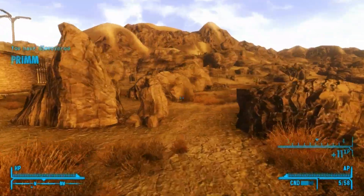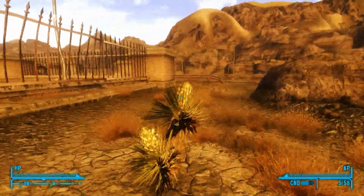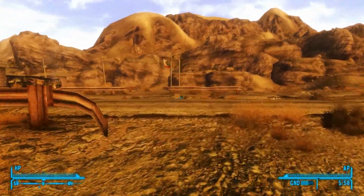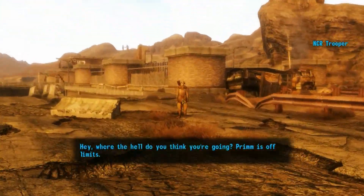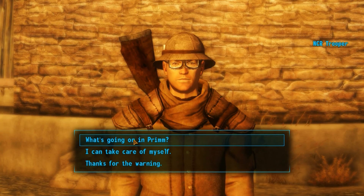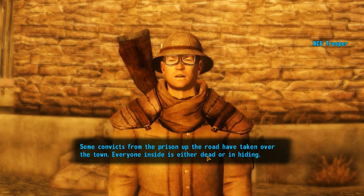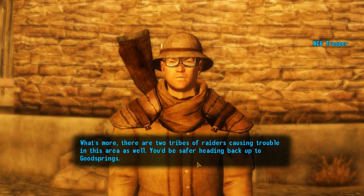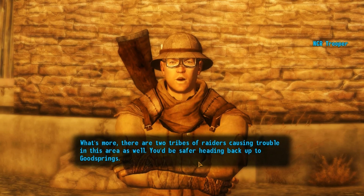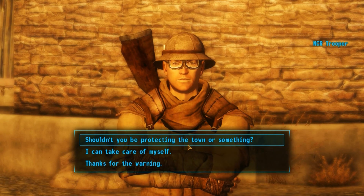If you've read or watched The Hunger Games, you'll know that Prim — oh, spoiler alert — you'll know of Prim for a certain reason. Hey buddy, not gonna shoot ya. What's going on? The convicts from the prison up the road have taken over the town. Everyone inside is either dead or in hiding. There are two tribes of raiders causing trouble in this area as well. You'd be safer heading back up to Goodsprings. Shouldn't you be protecting the town or something? Yeah, go protect it.